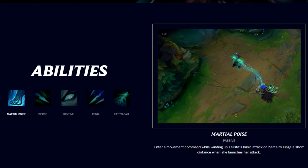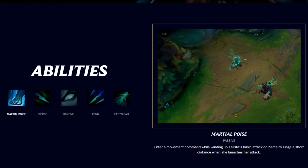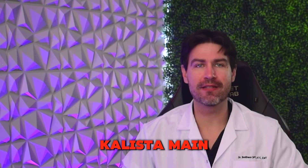Caitlyn's passive requires precise and continuous repositioning movement combined with attacks, leading to high actions per minute. This puts a lot of strain on your mouse wrist and fingers as you are constantly clicking and moving. It's a tough life being a Caitlyn main.